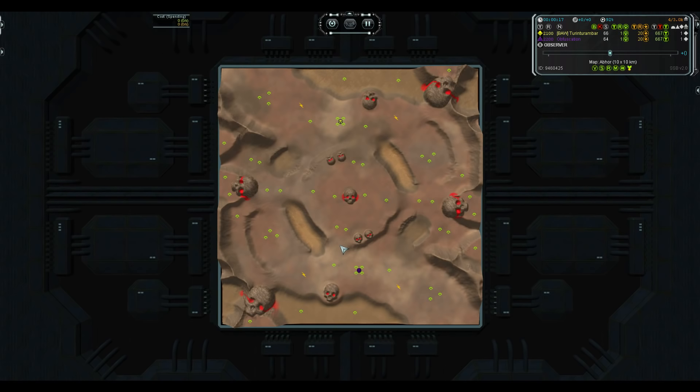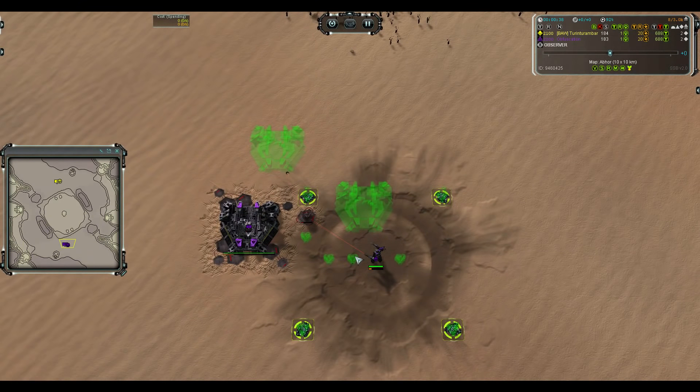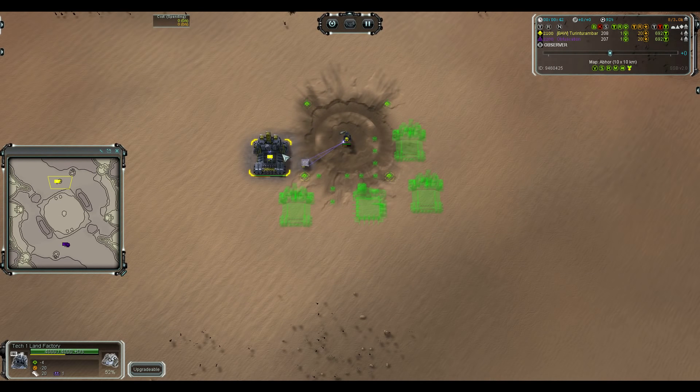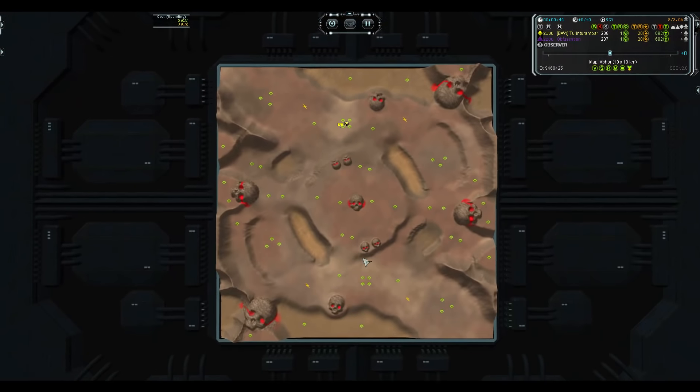This is Ladder Arena and I'm going to cast the final games of the March Ladder Arena, starting with game number 5. We're at 2 games apiece — dead even between Blood Deer in the purple Cybran and Turin in the yellow UEF.